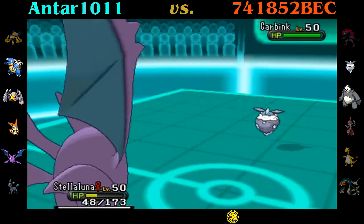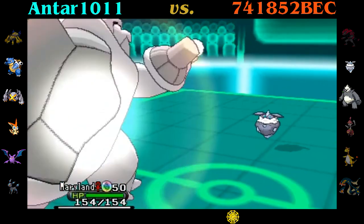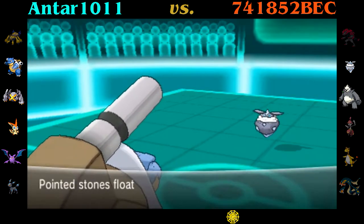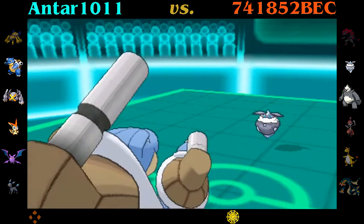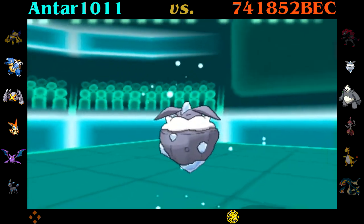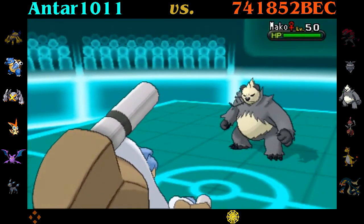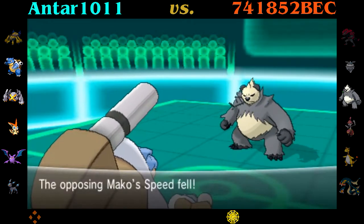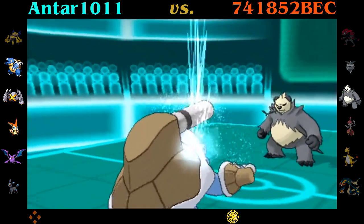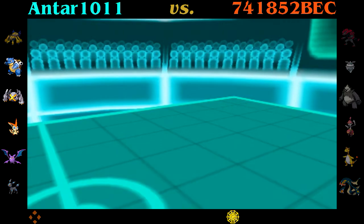Out comes Carbink. I do have Sludge Bomb but I switch out to Metagross. Carbink sets up Stealth Rocks — there they are on the bottom bar. I go for Water Spout and wasn't sure if it would take out Carbink in one hit — it does, super effective. Now my opponent is down to his last Pokémon, Pangoro. My first time seeing a Pangoro. His speed will be lowered by Sticky Web and Blastoise outspeeds anyway since Pangoro isn't very fast. I go for another Water Spout and sweep. This is a body bag — I only lost one Pokémon and he lost all six. Good game, 741-852-BEC.